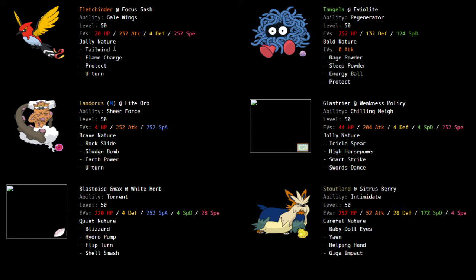I have Fletchinder with Tailwind — it's almost max speed. Flame Charge onto my Glastrier when Dynamaxed is a 7-hit KO, so I put the rest in bulk. It has Protect because he has Fake Out on Mr. Rhyme, which is also a supportive threat, and U-Turn to get switch-ins.